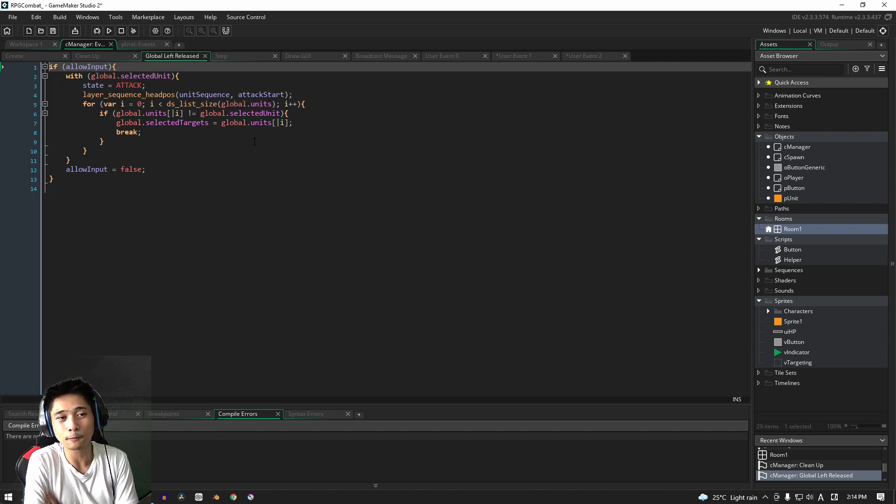So that's it for the manager — minus the global left released event, which is a little more complicated. We're done for the most part with the manager. Next we'll work on writing out the functions, and then the last step will be handling the left mouse released event. Anyway guys, that's all from me — thank you so much for watching. If you haven't already, I do hope you'll subscribe to my channel and turn on your notifications. If you liked the video, click the like button down below, and of course leave questions and comments. I'll see you guys in the next one, bye bye.